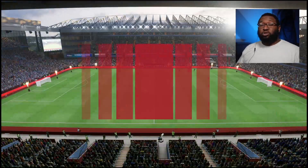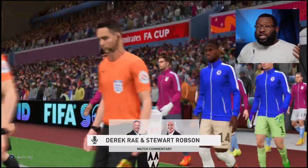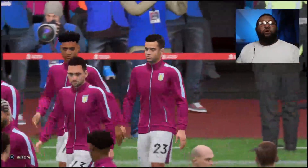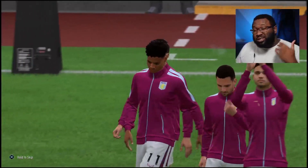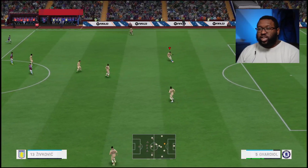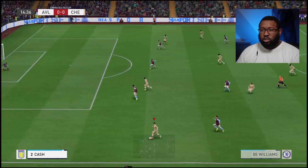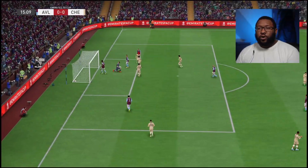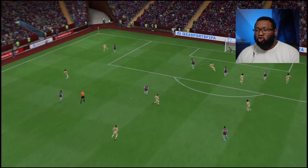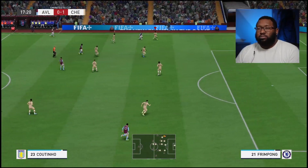Last game was a shambles — we did terribly. Somehow Nkunku saved us. Nkunku is on the bench this game. We need to keep the intensity and not make the same mistakes. Kukurea will never wear the Chelsea shirt again. Frimpong gets his first start for Chelsea after signing yesterday. We are in the Chelsea cup — starting off strong. Breuer is resting in this cup match. Ake — good crossover boys. Frimpong on his debut — he powers it, bottom corner. Great start, my boy.